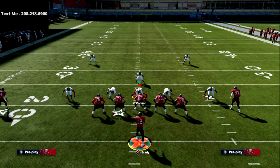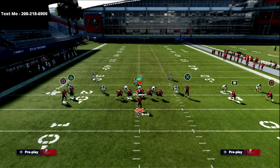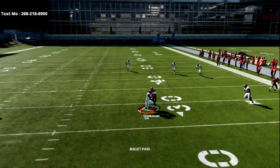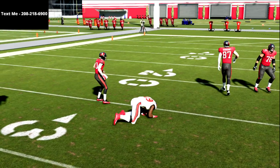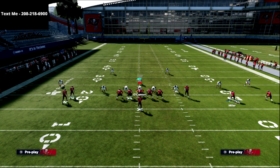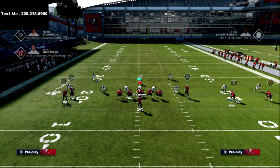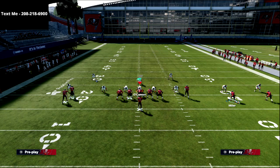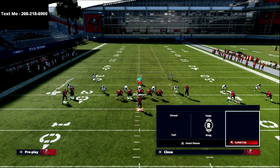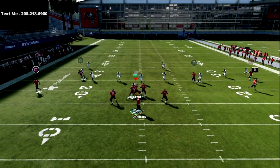One other advanced tactic I like is instead of putting the curl route out there, put a smart-routed out route. Smart-routed out routes pull those outside zones a lot more and open up this window. Now you'll notice I'm still getting picked off — this is something about vertical hook zones you have to understand. Vertical hook zones in Madden basically play to the numbers. Because the tight end is not getting outside of the numbers, that's what's really causing the problem. So we need to either move our formation and run this to the short side, or just read it and take what the defense gives us — which in this case would be the quick flat. You can take the quick flat for about three to five yards.